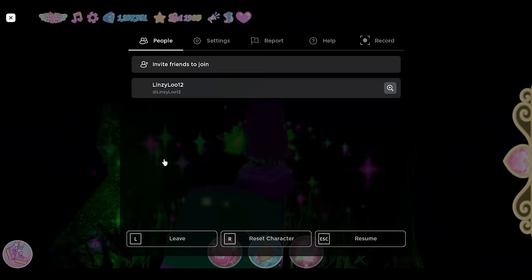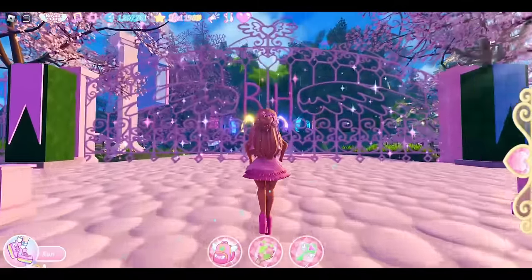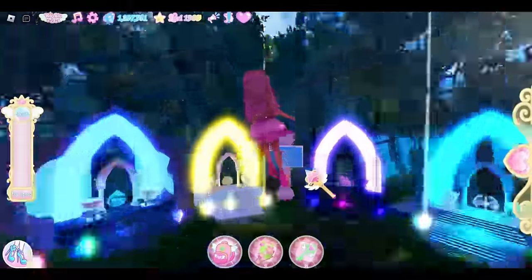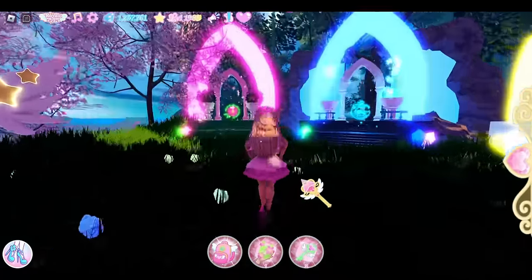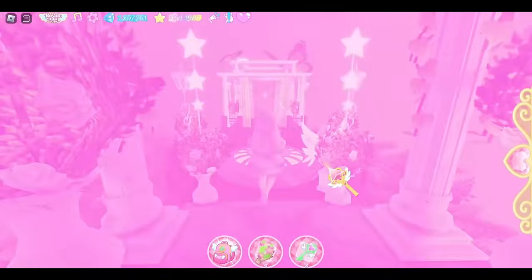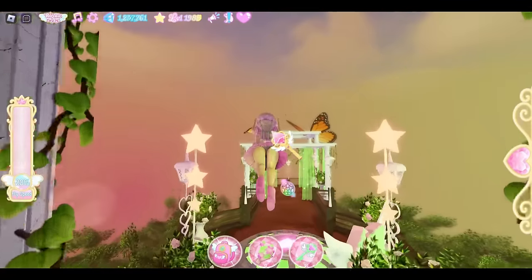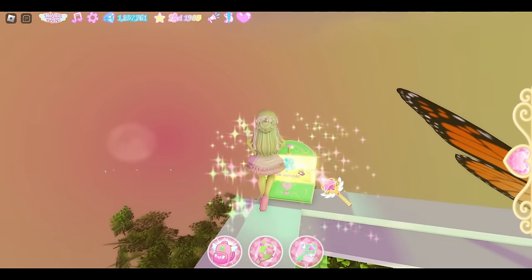I recommend resetting at this point. Once we are to this point, we are going to go back towards this area but this time towards the home portals. Enter the nature obby and fly up — right over here is the chest location with 500 diamonds.